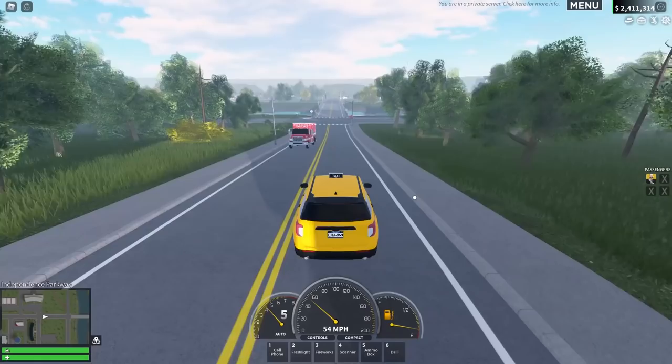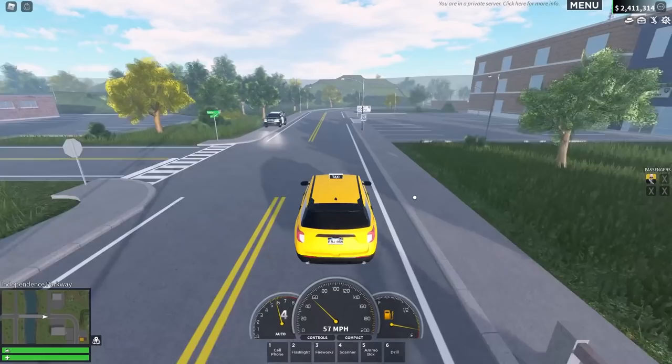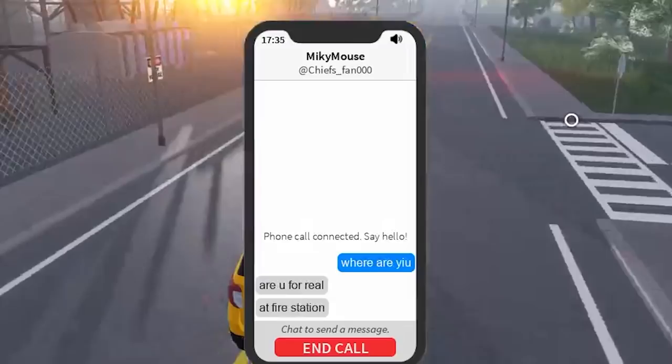The best place for Ubers is at the civilian spawn — that is where the most people are and that is where most of my customers will hopefully be. I've only actually seen one civilian. Look at this — I'm full-on braking, but I started braking at the top of the hill and I did not manage to brake until past the stop sign. Let's see if we can answer a call — hopefully they can tell me where they are and then we can go and pick them up.